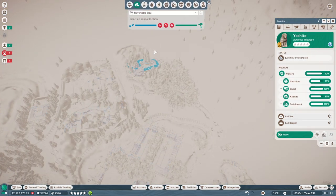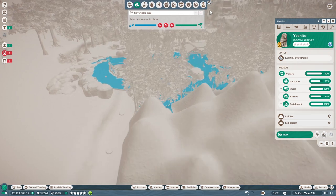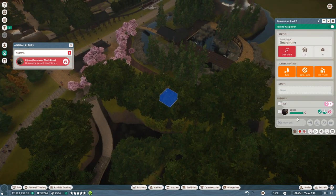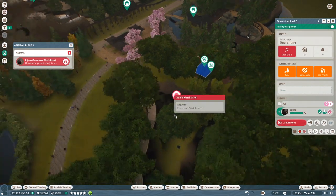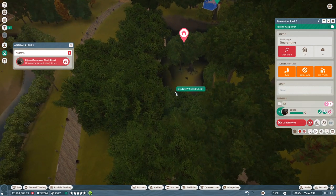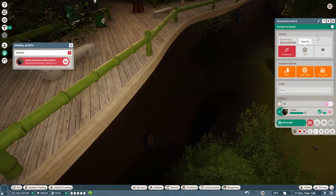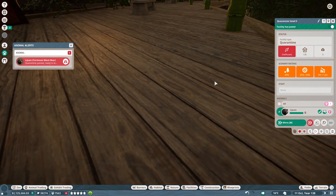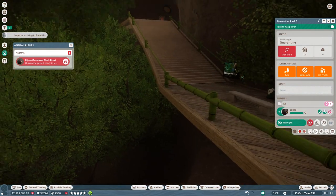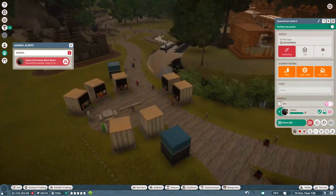Yoshito - habitat looks like there are no escape routes. Oh, that feels good. Now, I believe our bear has passed quarantine. Indeed - let's go ahead and move you down to the Formosan Falls. Really excited to see how they interact with the space. Really excited to see what the guests say. Many of you pointed out that we might have too many trees - we might get complaints about bad viewing angles. But I am curious to see what guests say when the animals are in and walking around.